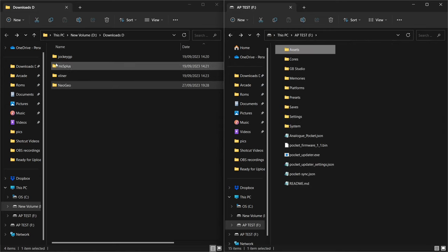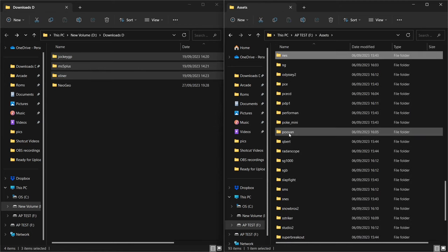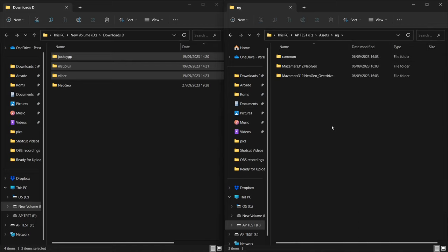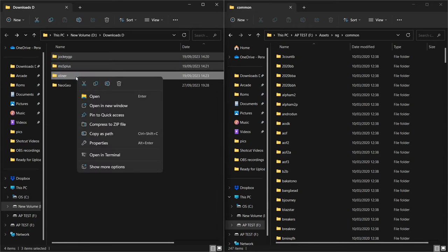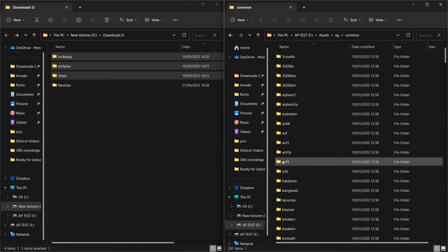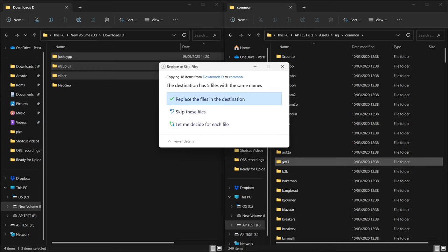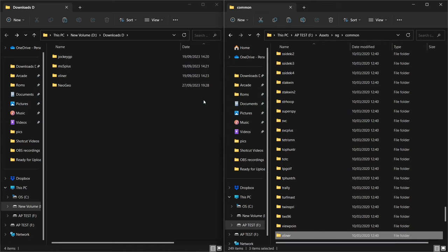Now we want to add the game files. Go into assets, then neo-geo, then common. Copy the three game files and paste them into the common folder. That's where the games go - and that's pretty much it. As you saw at the beginning of the video, the games will now work.